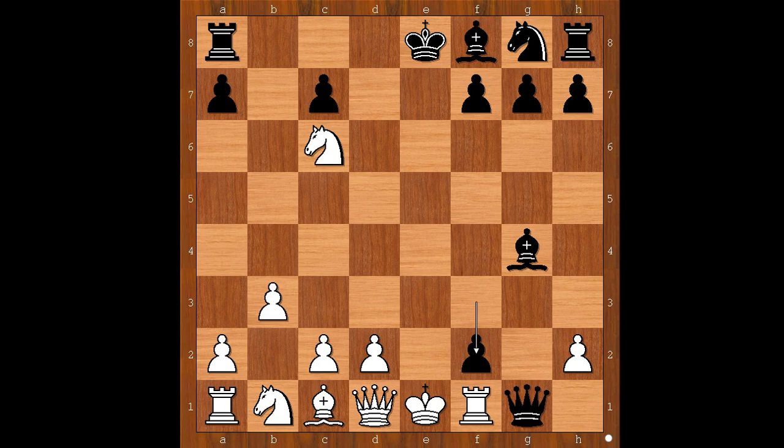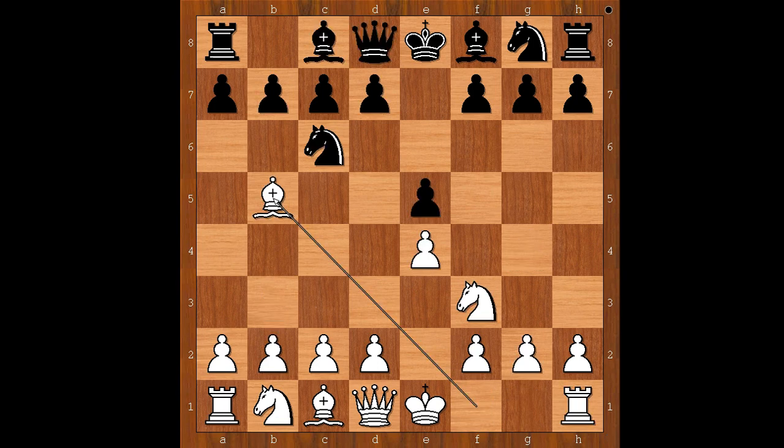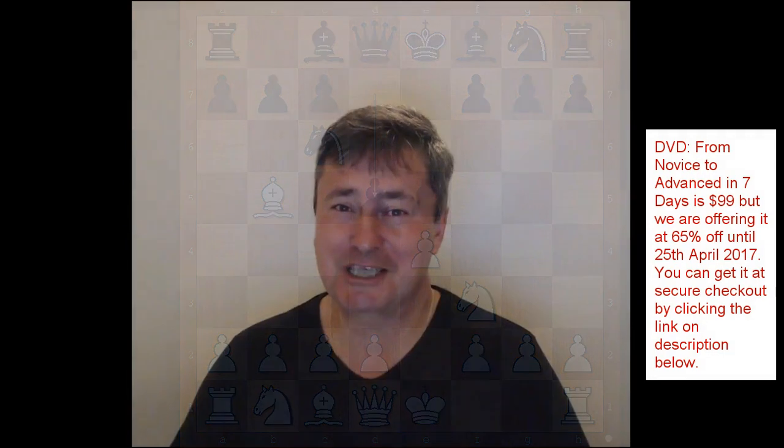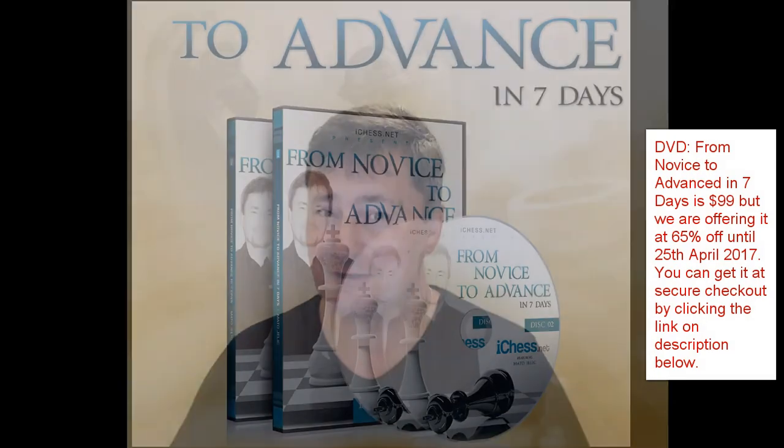Let's go back to the start of the game. D5 was definitely a surprise move, and the player with white pieces probably never saw this before. When facing a novelty, always take your time to find the best move. And quite often, common sense moves are good enough. What do you think of this game? I hope that you enjoyed watching this video. I wish you good luck with your chess, and bye for now.